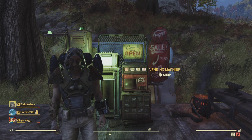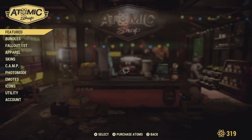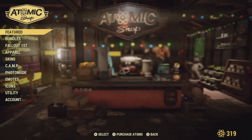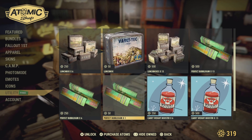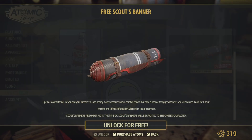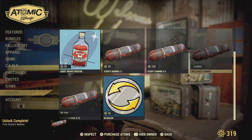Let's go to the Atomic Shop and see what we got. Utility-wise today, we got a free Scout's Banner. You can use this when you get ready to do an event or something like that — it gives you some buffs.